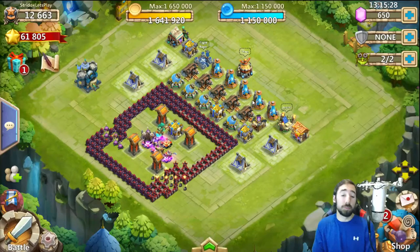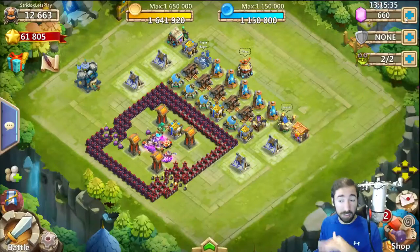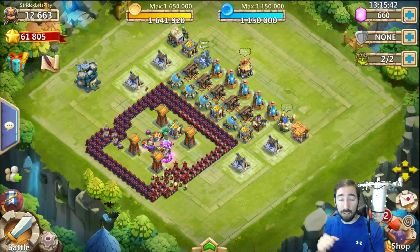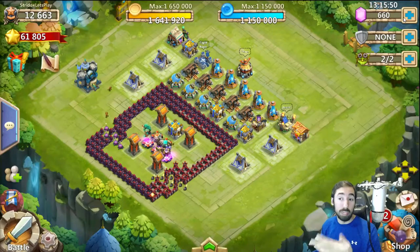We finally got 1.6 million. That took forever, guys. I don't know why it's so hard to get gold nowadays. Let's go ahead and claim this. We're also at 660 gems — that's almost time for another roll. I'm going to try to save 450 at a time, and once I get 900 I might do a 450 and 450 roll. Or I might save more gems — we'll find out.